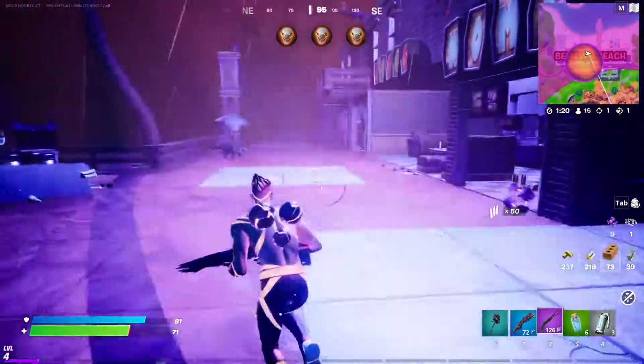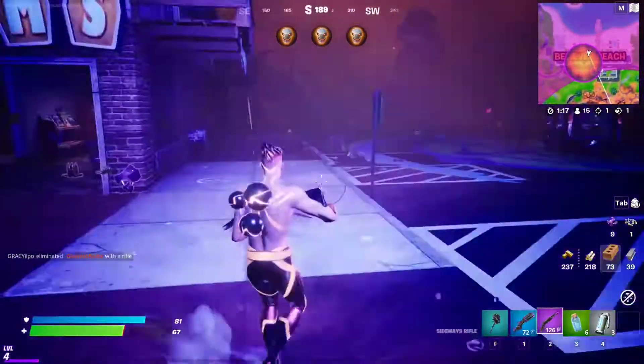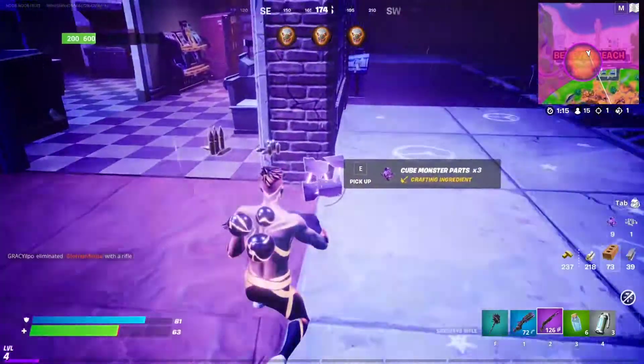Just make your way all the way to the Sideways POI, which is this POI right here, and you'll be able to find all the materials that you need and the Sideways weapons to upgrade. There it is right here — another one.